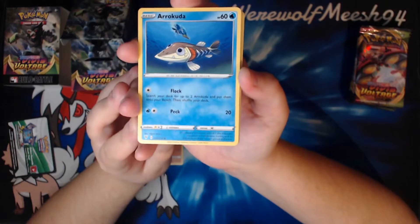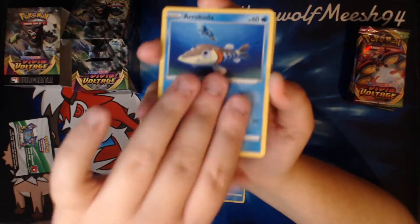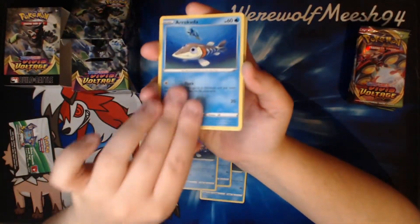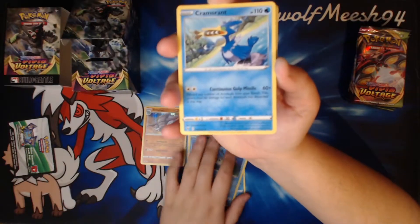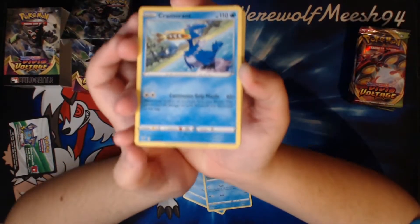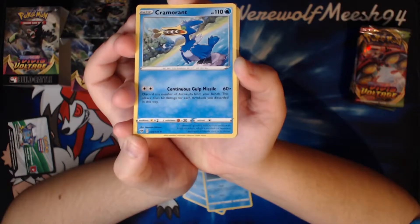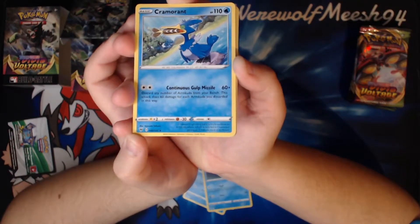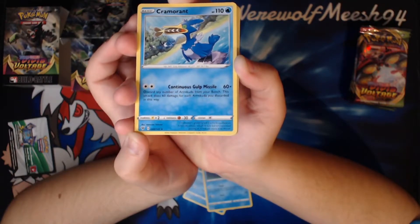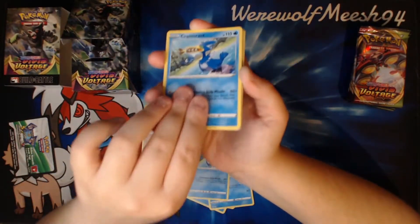Aracuda — what do you do? Search for more Aracudas. We have four Aracudas. There's another Cramorant — I think this is like the third Cramorant we've had in the Sword and Shield sets. It has Continuous Gulp Missile for two colourless, 60 times. Discard any number of Aracuda from your bench — this attack does 60 damage for each Aracuda discarded in this way. I see why we have the Aracudas now. That's pretty cool. Got two Cramorant.